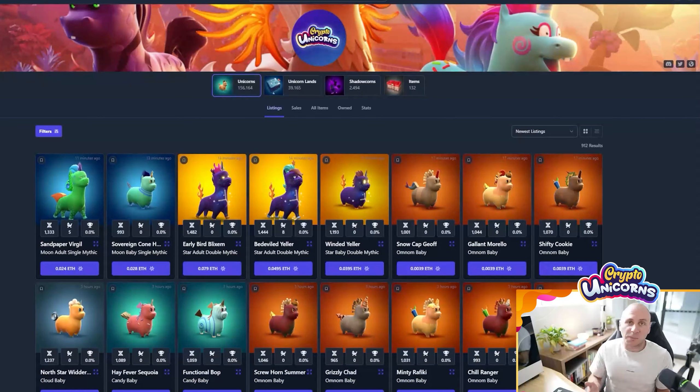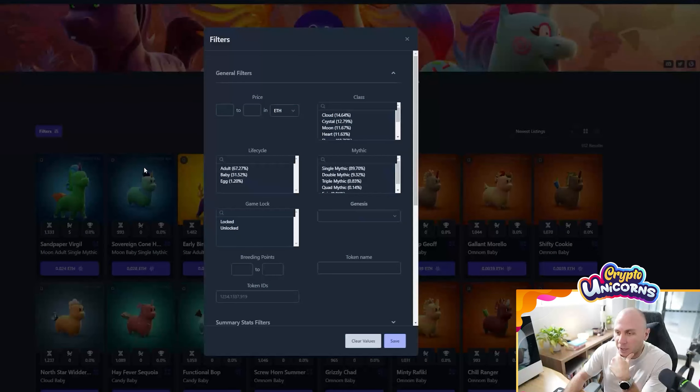You're also going to want to specialize in a class, which is the best way to start. I'll first show you how you can pick a class and view different classes. So if we go to filters, we'll find a list of options we can filter by. There are all different classes you can see here under class — we've got cloud, crystal, moon, heart, and so forth. There are a few more as you scroll down.